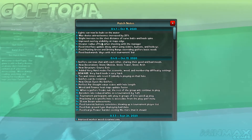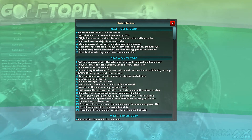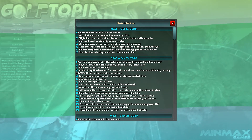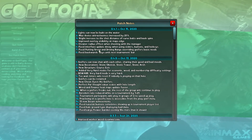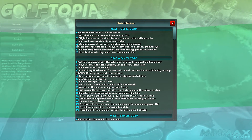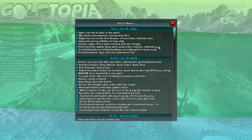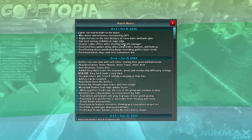Improved overlay visibility at a map's edge — excellent stuff. That should make the overlays a lot more useful when you're hunting the weeds at the edges of the map. Cleaner radius effect when shooting with the manager — that will be interesting to see once we are playing our course. Fixed interface update delay when using sliders, buttons and hotkeys — yes for that! That made the UI, despite being very functional, feel very clunky for no good reason. I'm very much looking forward to that delay being gone and feeling crisp.